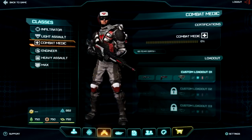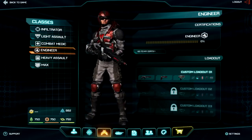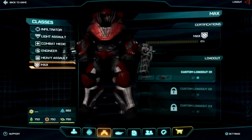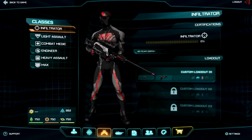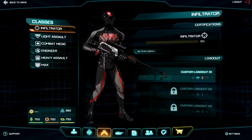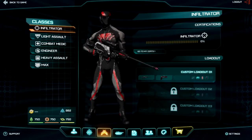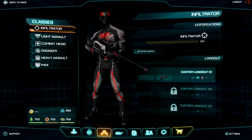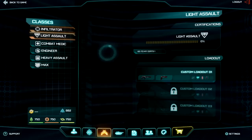Planetside 2 has six classes to choose from: Infiltrator, Light Assault, Combat Medic, Engineer, Heavy Assault, and the MAX class — the Mechanized Assault Exoskeleton, a huge behemoth of a character you certainly won't miss on the battlefield. Starting with the Infiltrator: it's the only class able to use a sniper rifle, and it has cloaking technology as its ability. They're vulnerable due to low armor, but the element of surprise is on their side. I like to call it the ninja class.